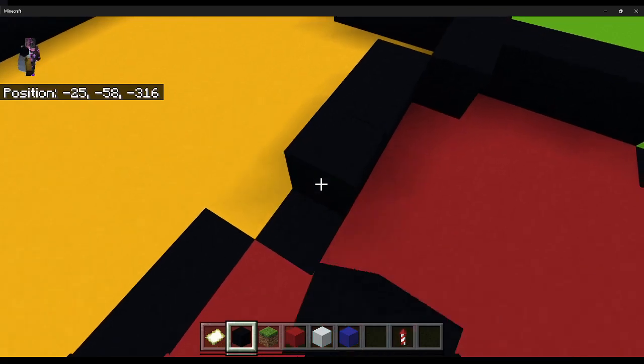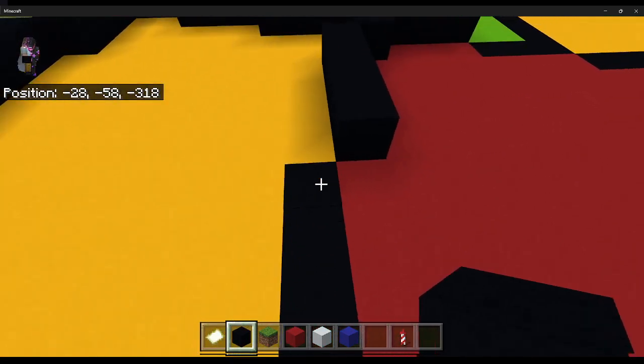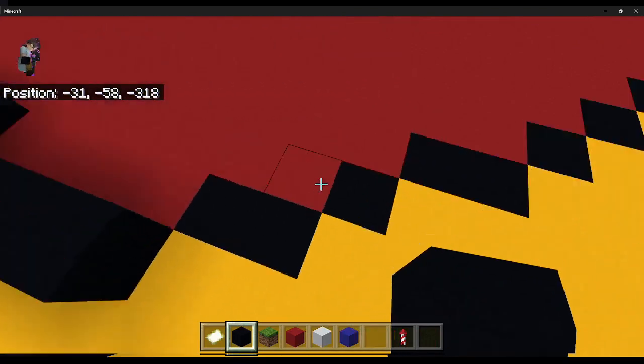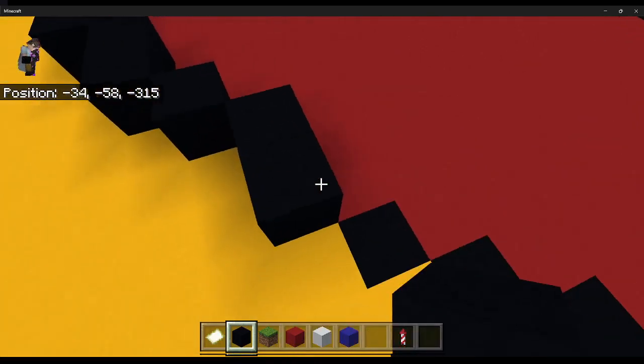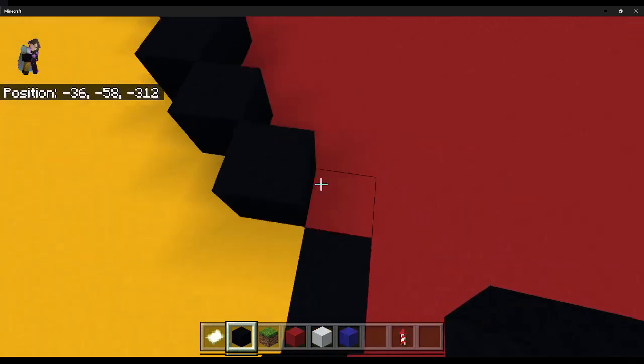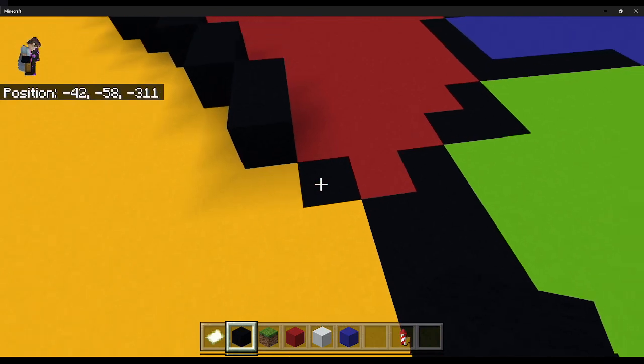Then you're gonna do a 1, 2, 3, 4. Next, coming down, you're gonna do another 1, 2, 3, 4. Then you're gonna do a 2, a 1, 2, a 1, and then another 1, and then a 2, and then a 2, and then a 1.